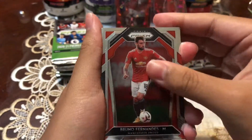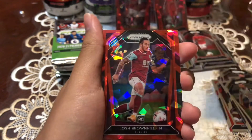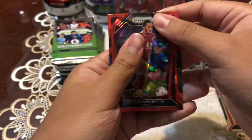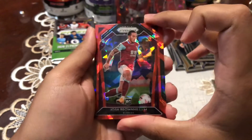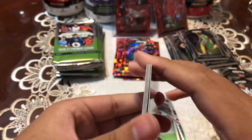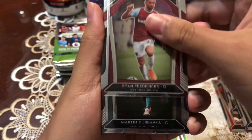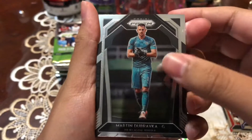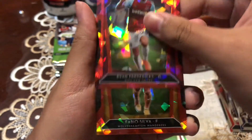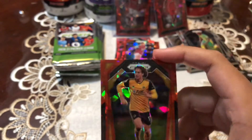We got a Bruno Fernandes, Hortberg, Dinganga, a Brownhill — just one cracked ice, also a rookie, nice. Next pack — Cuyate, Brian Fredericks, Dubraca, Fredericks cracked Red Ice, and a Fabio Silva — that's a nice one to get, a Fabio Silva. Let's go!